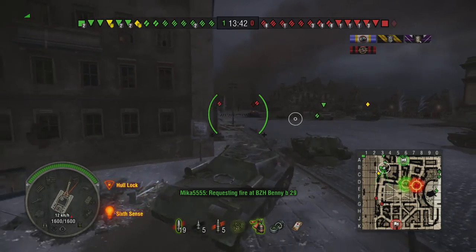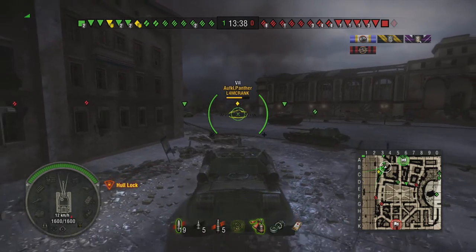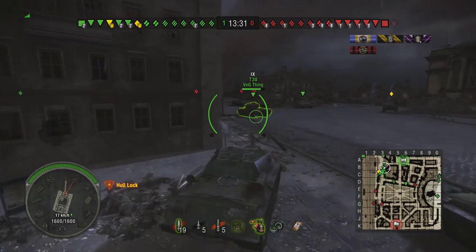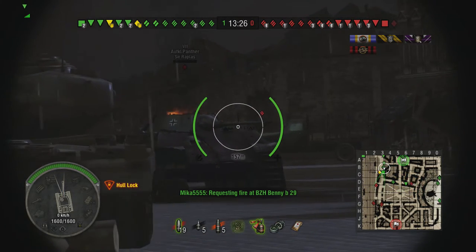Better armour, so you're a bit bouncier. Better mobility. And a ridiculous 600 more hit points. I think the ISU-152 has 1,040 hit points or some strange number, while this has got 1,600 hit points. Makes a huge difference.